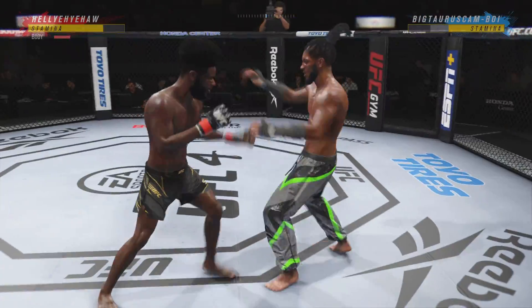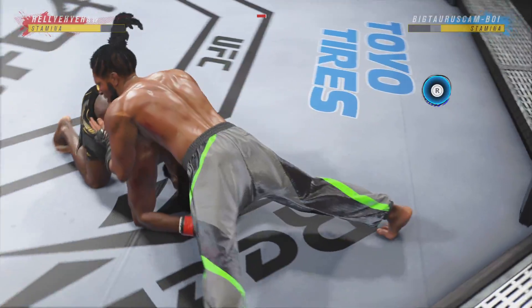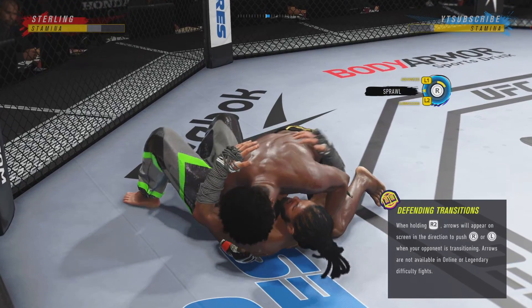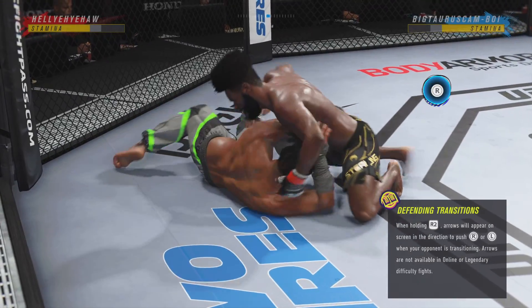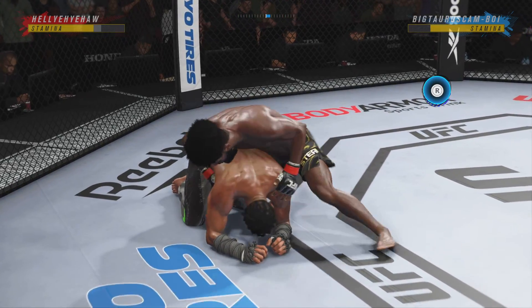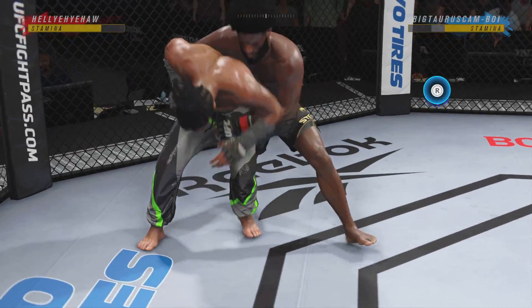And a nice job staying upright on that. Three minutes now to go in round two. Side control now, DC — a lot of options at his disposal from here. Beautiful movement, hip work on the ground here. Just outstanding with the transitions. He is not staying in one place on the ground, and that's very important.